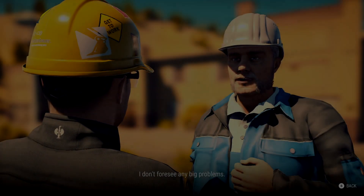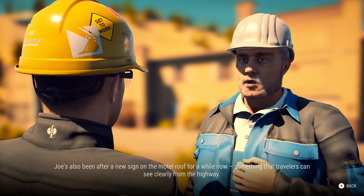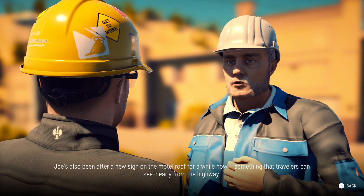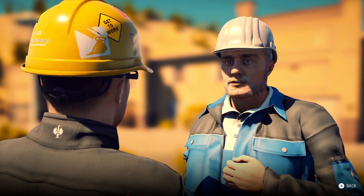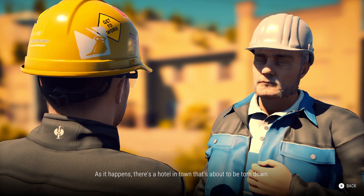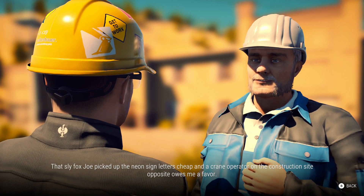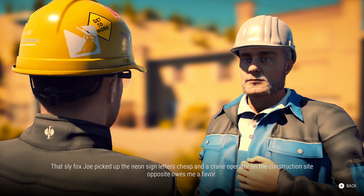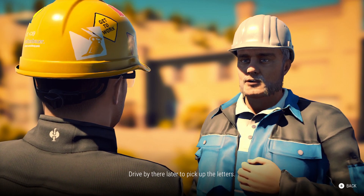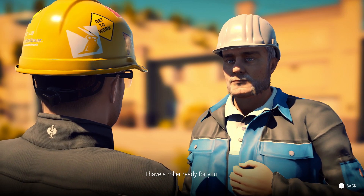Forecourt a little. I don't foresee any big problems. Joe's also been after a new sign on the motel roof for a while now — something that travelers can see clearly from the highway. As it happens, there's a hotel in town that's about to be torn down. Are we gonna grab the sign from their place? Sign letters are cheap, and a crane operator on the construction site opposite owes me a favor. Drive by there later to pick up the letters. But first, let's take care of the forecourt — I have a roller ready for you.